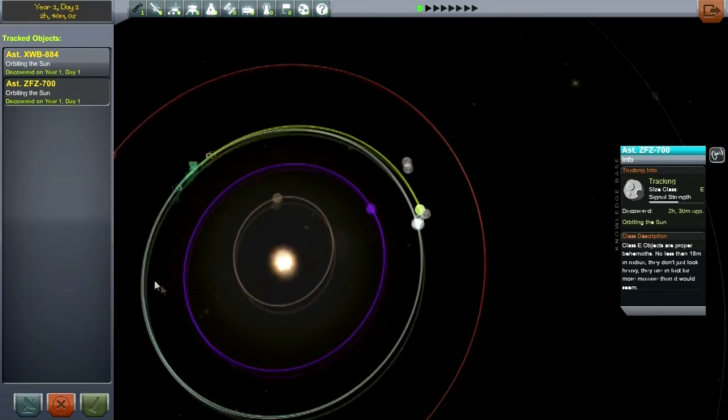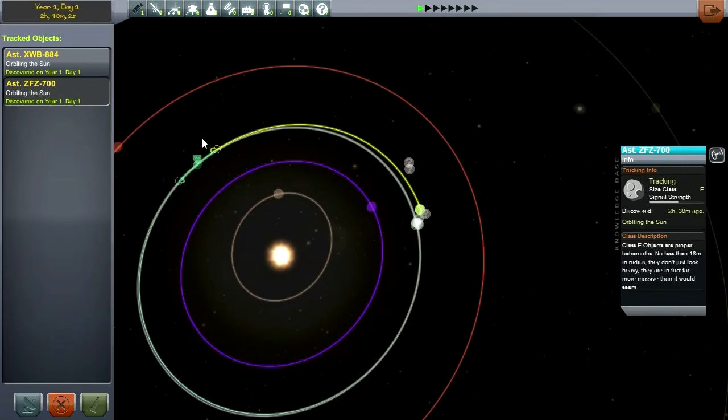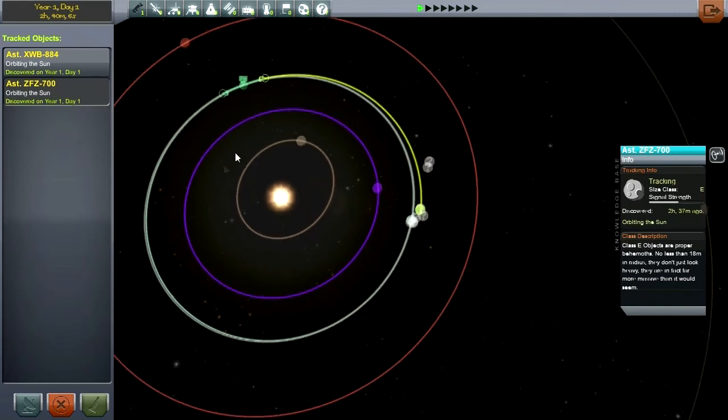We're talking about Class E, and considering how small Kerbin is, Class E will do some pretty serious damage. We have to worry about these encounters, and especially with the Class E one, we've got 36 days to do something about it. Though it has a periapsis, so actually it's not going to slam into Kerbin.